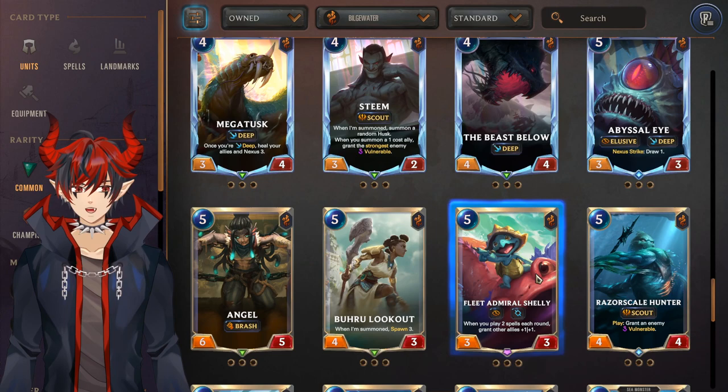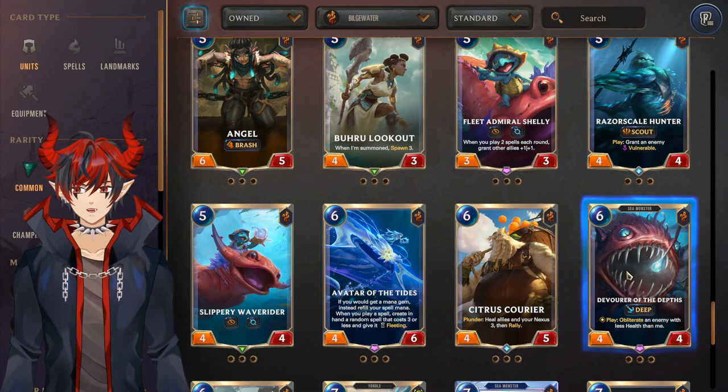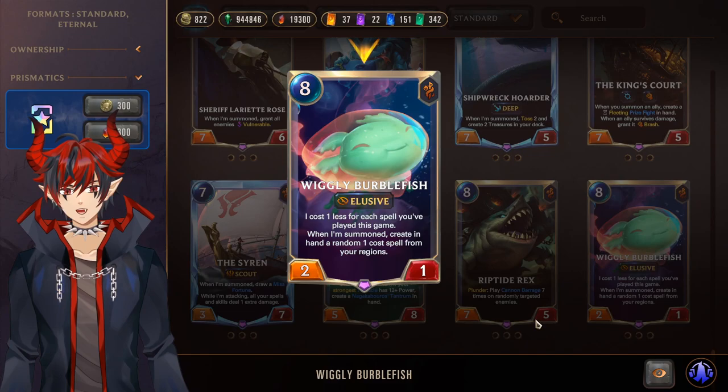Devour the Depths for Deep — yes it's an epic, Deep is a pretty costly deck with a lot of epics, but Devour is a must craft, probably two of. Shipwreck Hoarder also for Deep — you don't have to craft more than one. Nagakabouros is really good for Illaoi — I'd only recommend one or two as it is an epic. Wiggly Burblefish just got nerfed recently but might still see play in Fizz/Samira.